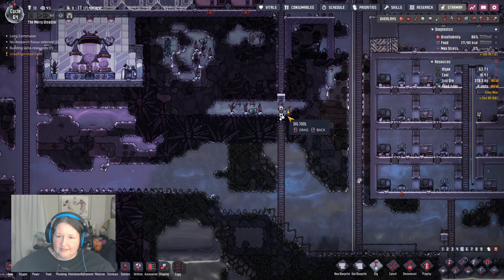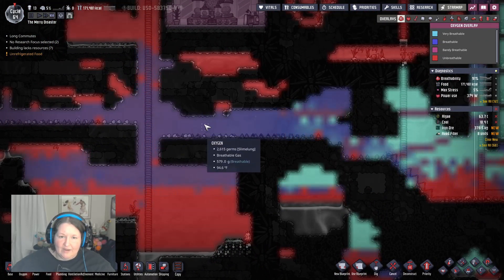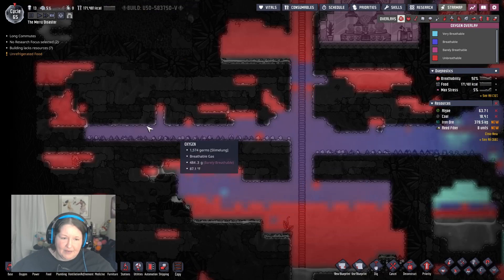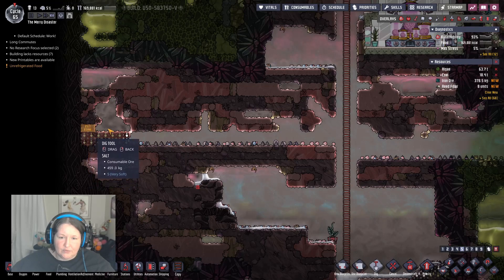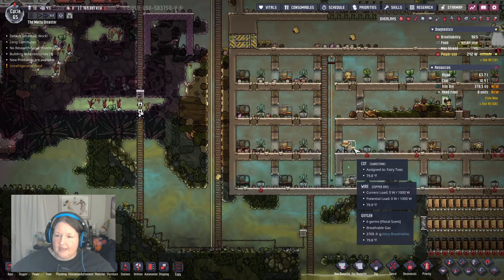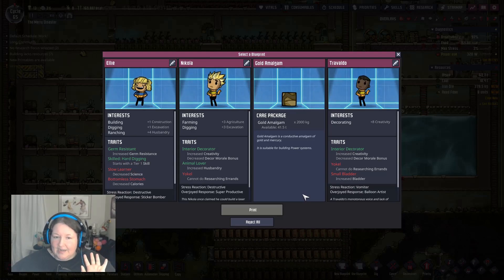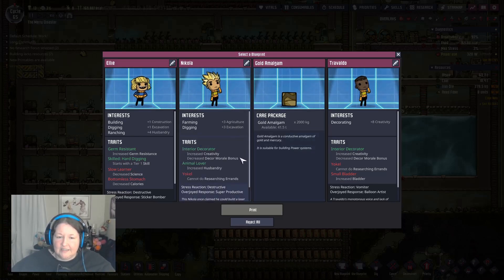We're gonna go ahead and get those. We have quite a bit of oxygen happening over here, which is good. We could probably open up those and give ourselves some more carbon dioxide to eat up. Okay — decorating, don't need. Bottomless stomach — sorry, you're out, Ellie. Farming and digging. That gives us farming and digging, and husbandry.